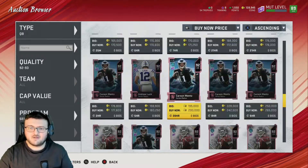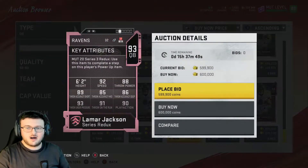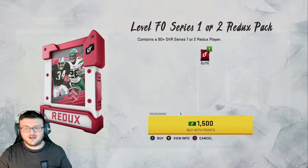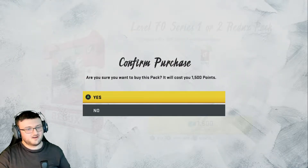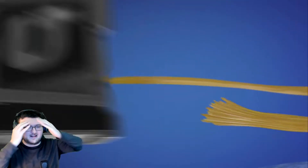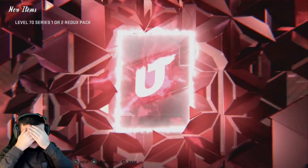Guys, very awesome if we get someone like Lamar Jackson — that's a big dub. Anyone crazy insane is a big dub. So please just give me something good. Make me happy, don't make me angry about this pack. This pack is around $13. Here we go guys — it's on the line. Let me cover my eyes. Like always, it's tradition to cover my eyes.